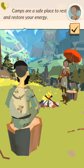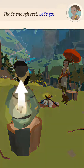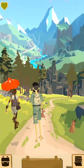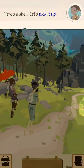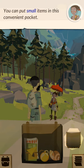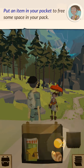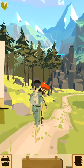Camps are a safe place to rest and restore your energy. That's enough rest! Let's go! Can I kill these rabbits? Here's a shell — let's pick it up. Open your pack. We need to take everything to the next camp. You can put small items in this convenient pocket. Put an item in your pocket to free some space in your pack. Now close your pack. Keep going — we need to find the next camp.